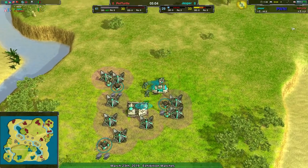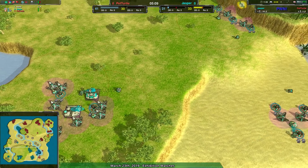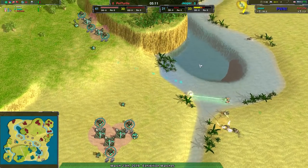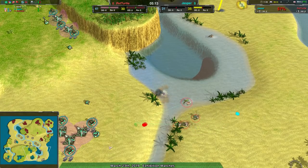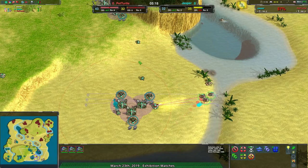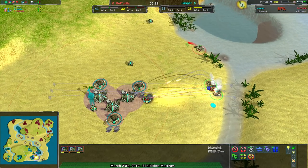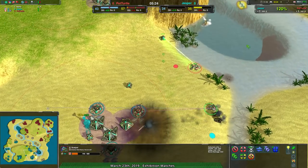That's always the biggest thing — if your opponent has the ability to build as much as you do, even if they have less metal, just because of your energy situation or build power situation, then you're going to be in a fine spot. That being said, Jasper is not especially well prepared here. The Scallop is coming in, a perfect counter for the right force that's been set up. The Stardust, the Scallops — everything's done.